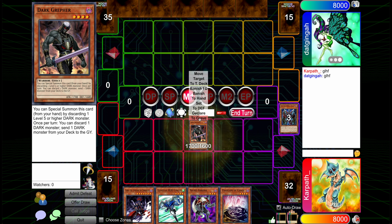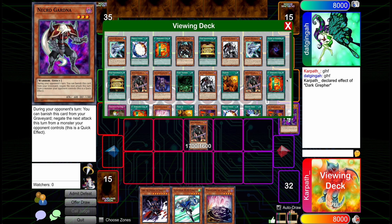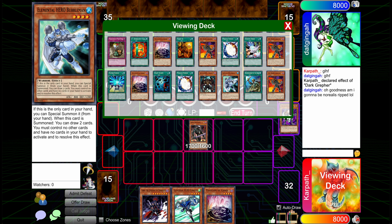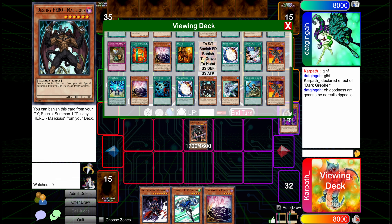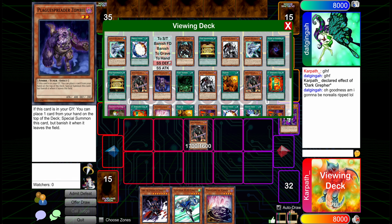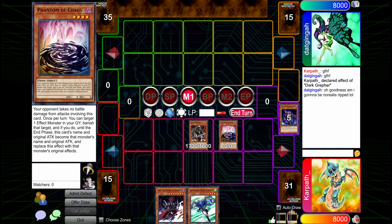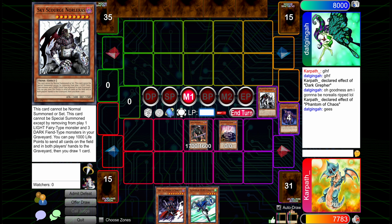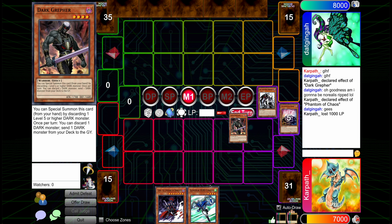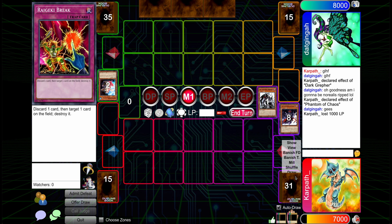We're going to special out Grepher. We're going to send... do we want to send Mally or Plague here? I guess Plague probably. Yeah, we're going to do the thing. I'm sorry, opponent — I feel bad. Gekirake Break — I wonder what they're playing.